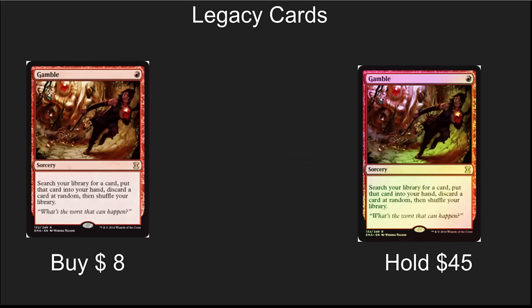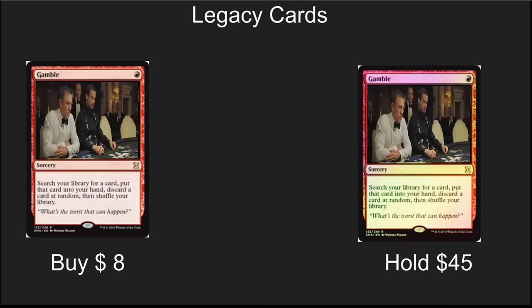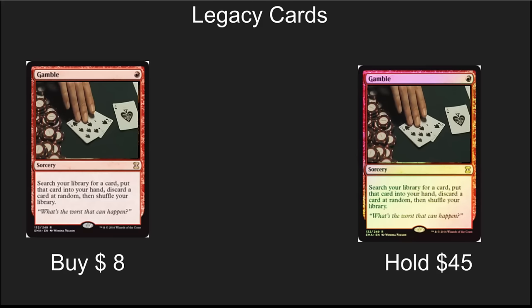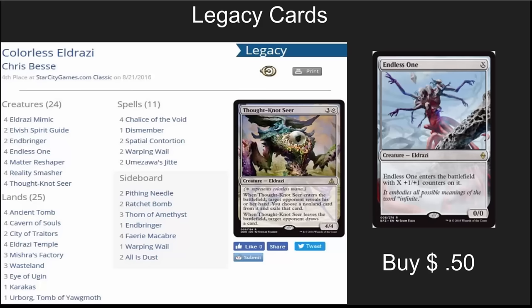For Legacy cards, we haven't had a lot of huge Legacy tournaments going on, but there's still a lot to look at. Number one is reprints — anything that was in Eternal Masters or Modern Masters 2, now is the time to start picking those up because they've bottomed out in price. Gamble is a very solid pickup at $8, or $45 for foil. Eldrazi Temples are incredible. Eldrazi is a solid deck in Legacy. You can build it without City of Traitors, although City of Traitors as a one or two-of is a solid addition. Without it, it's a very cheap, very competitive tier-one deck. I would definitely pick these up now and build your Eldrazi decks.